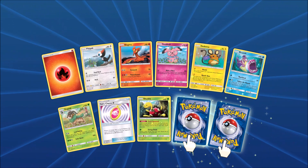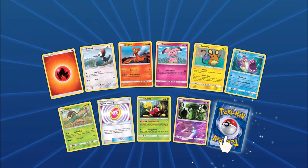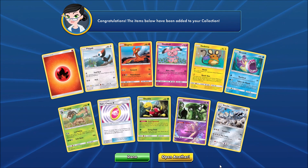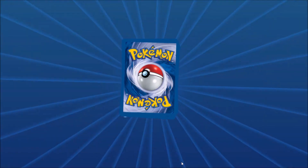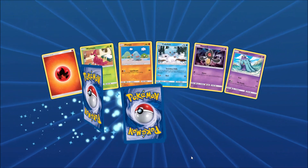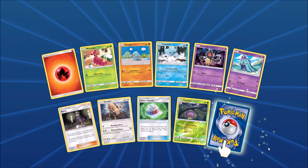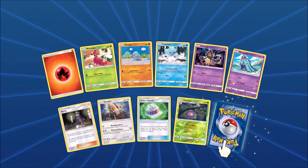There's a Shuckle. Reverse Holo would be an Unown, and then the final card would be a Steelix. Last pack here in this 36 booster pack opening of Lost Thunder. I do plan on doing this for other sets out there — I've already done it for Team Up and now Lost Thunder.